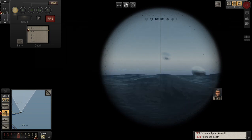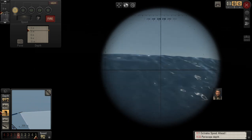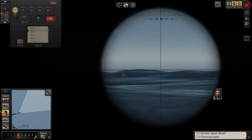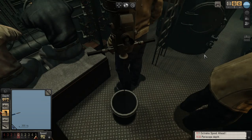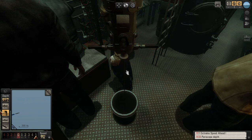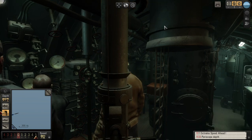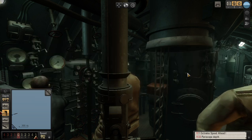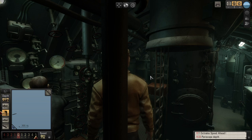There are no enemy contacts at the moment. It's been good so far, but I'm really hoping to come across some British merchant ships today so I can experience that glory. I'm going to take the periscope back down. I forgot the key I'm supposed to use, but there it goes — taking it down.